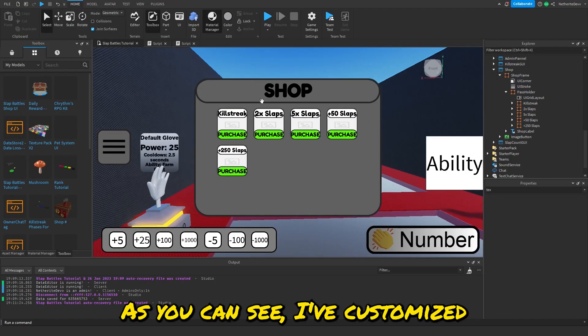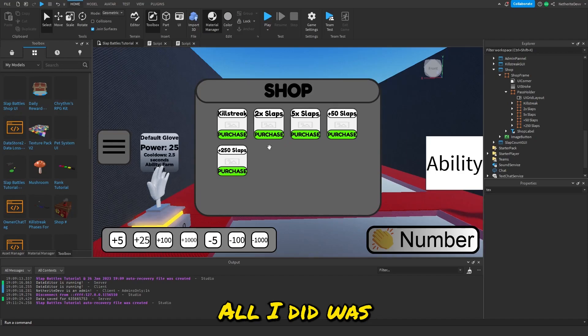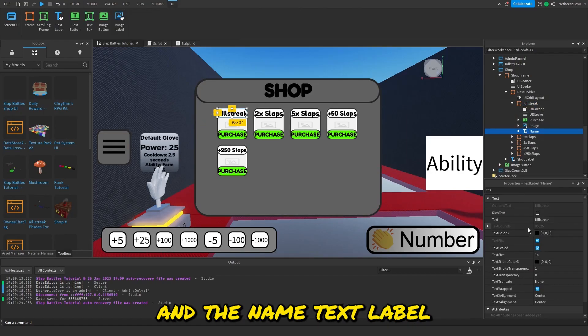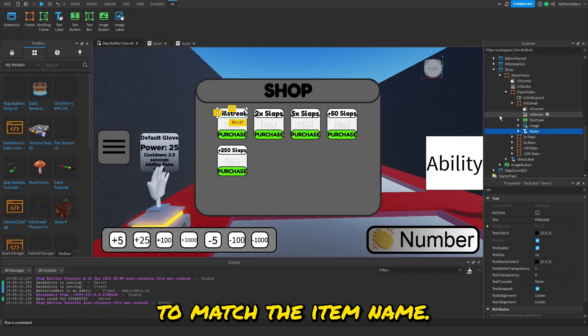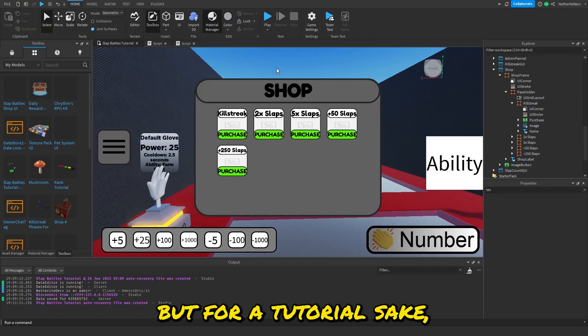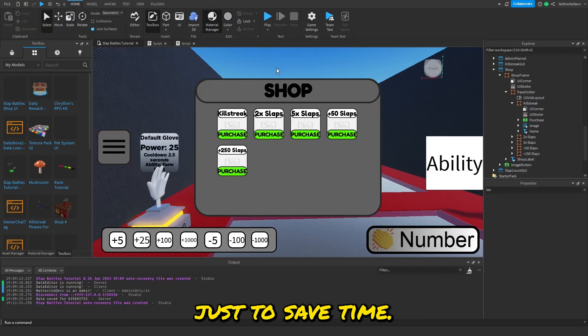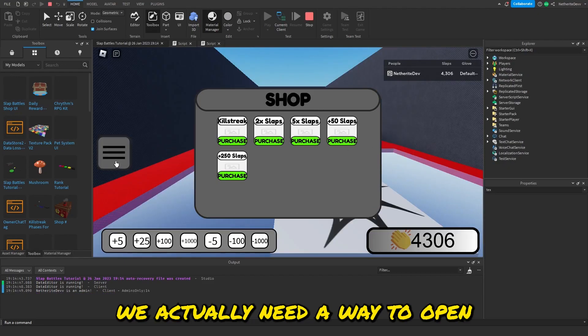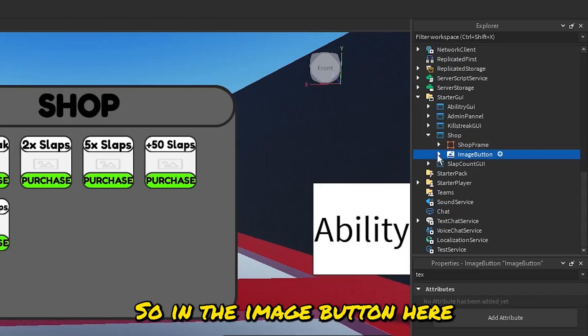Now customize each template frame to match one of your products. I renamed each frame and changed the Name TextLabel to match the item name. You could also add an image, but for the sake of this tutorial I'm skipping images to save time.